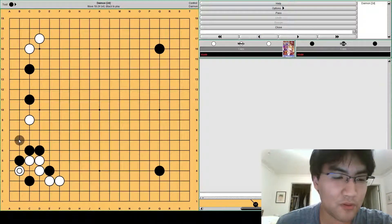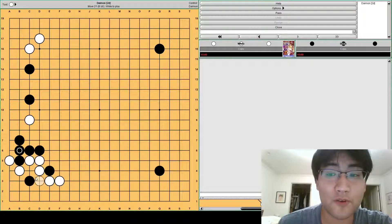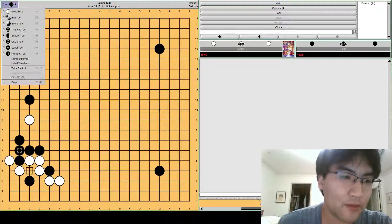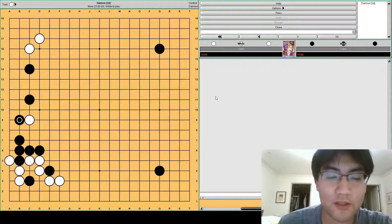But actually black can also play this move at b7. Even if white ataris, there's still this cut at c4 that white has to worry about. So white has to defend this somehow, usually by backing off here. But then we notice that black's stones are all linked up on the left. There's still a lot of aji here. Black can pull a stone out of e5 later. So this is a pretty big success for black.